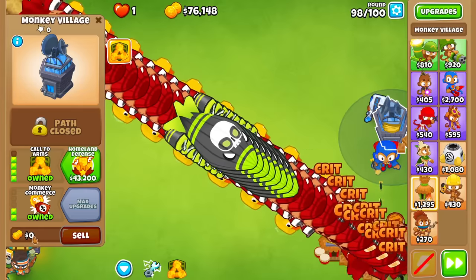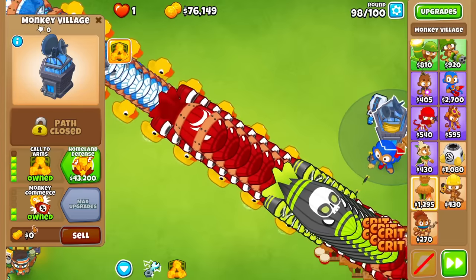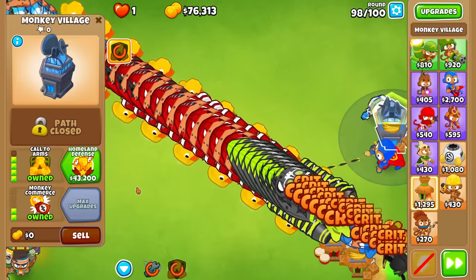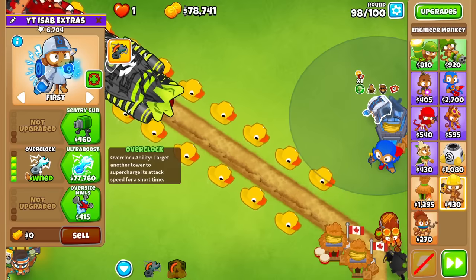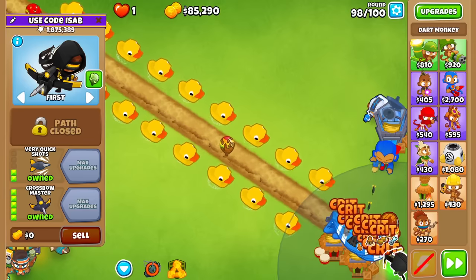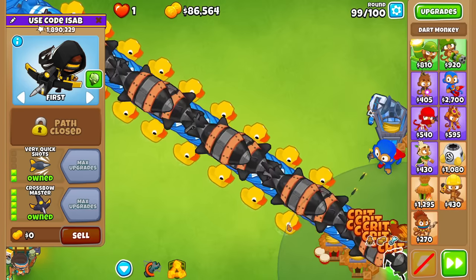It's really annoying in Chimps mode because of the zero sellback — I can't use the sellback cost to gauge the amount of money you sacrifice. I just have to think about the cost put on each tower. I think it's like 35k on the village and 15k on the Overclock Valley — yep, that's 50k already. This Crossbow Master is still only on Round 98. Best tower in the game, am I right?